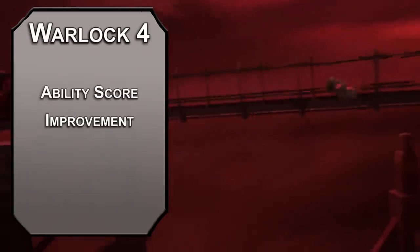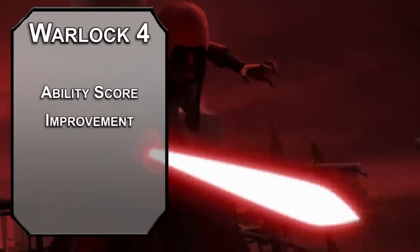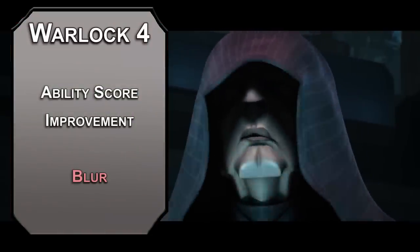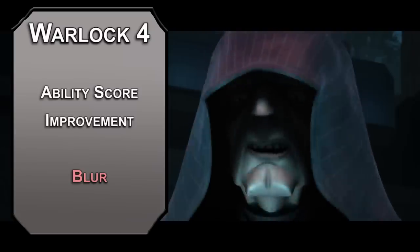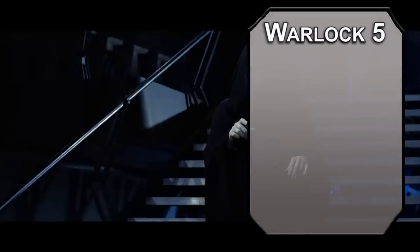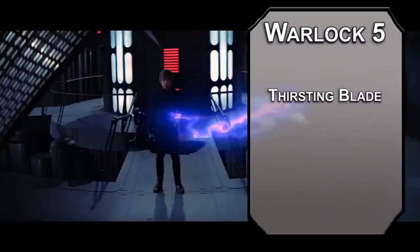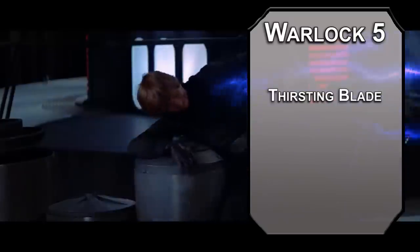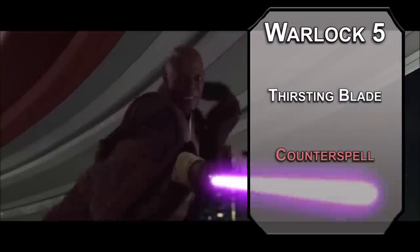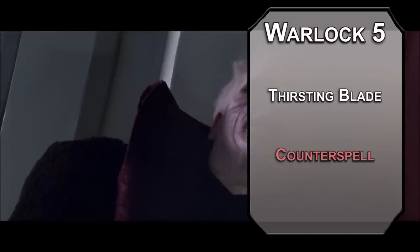Fourth level Warlocks get an ability score improvement — cap your Charisma and move on to Constitution. We have a lot of Sorcerer hit dice in this build, so most of your HP is coming from that Con modifier. For this level's spell, Blur gives attackers disadvantage against you for up to a minute — shroud yourself in dark Force magic and stay alive longer. Fifth level Warlocks get another Invocation: Thirsting Blade lets you attack twice with your Pact weapon. You can also learn third level spells: Counterspell shuts down a spell of third level or lower automatically as a reaction, and you can contest higher level spells with a Charisma check equal to 10 plus the spell's level. With capped Charisma, that should go well.